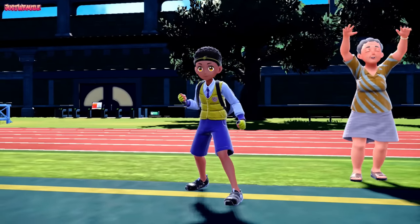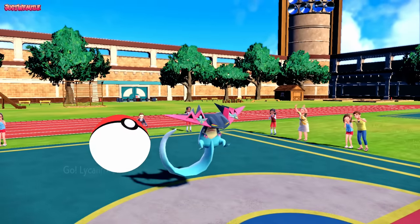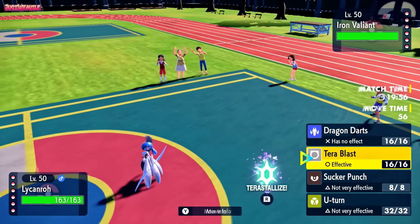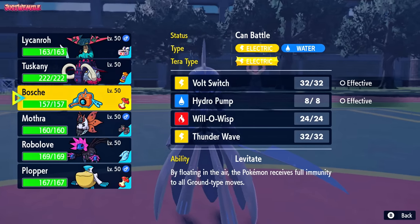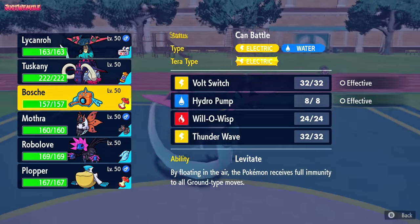The battle begins, and Brayden is going to lead off with the Iron Valiant - oh, nice and shiny, look at that beauty - as we lead off with the Dragapult. We could terastallize into a Ghost type and smack this thing for the KO, but expecting a Moonblast, I think we're better off switching out. We haven't seen booster energy pop, so it's probably choice scarf. I'm going to go into my Rotom right now.